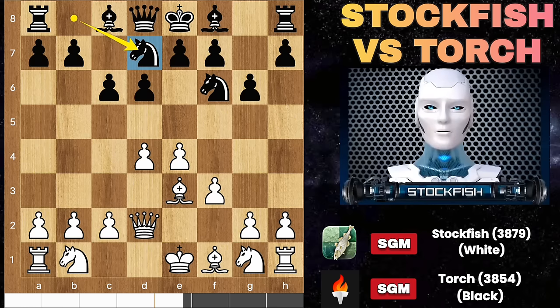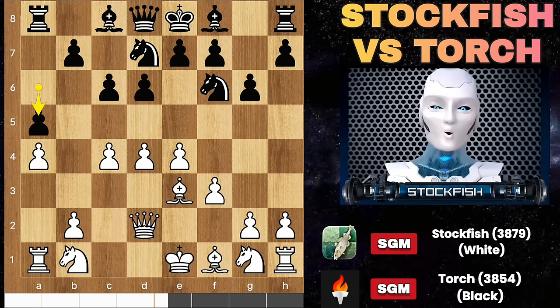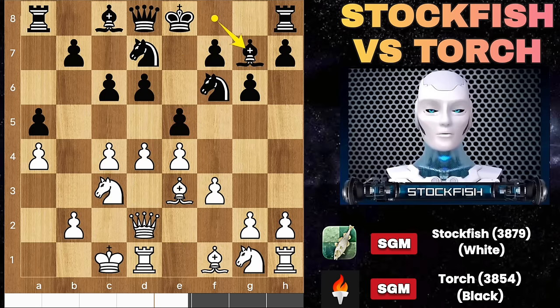A couple of moves later we have knight D7. Black can push his B or E pawn and play naturally. C4, A6 — these moves are primary. A4, A5, knight C3, and he played E5 finally. Taking the E pawn wouldn't bring any advantages because black's pieces are well placed.